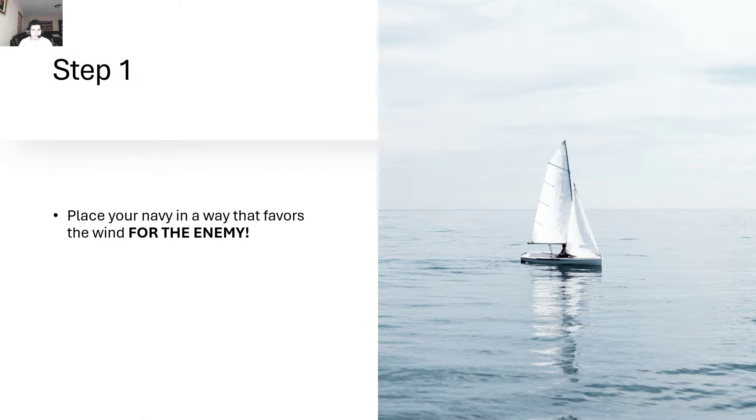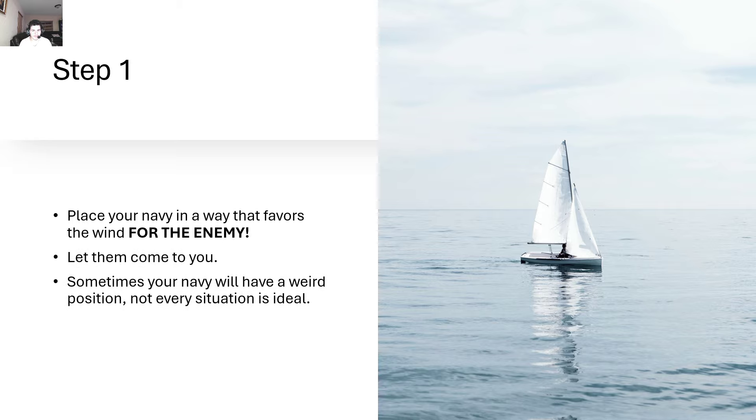Step one is to place your navy in a way that favors the wind for the enemy. Let them come to you. Sometimes your navy will have a weird position — not every situation is ideal — but the goal is to leave their sails open and therefore vulnerable.